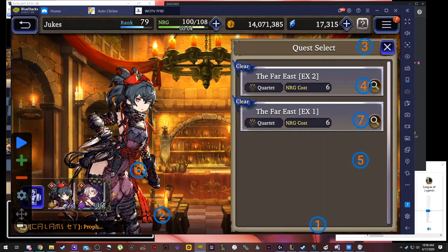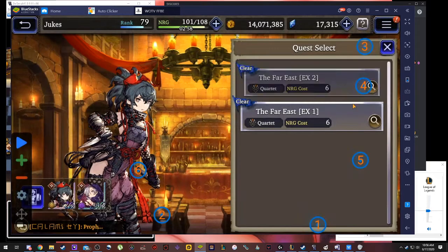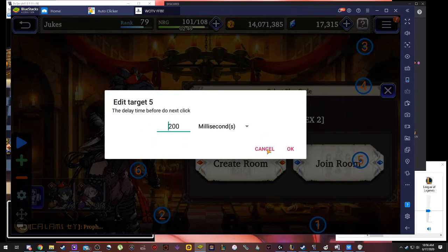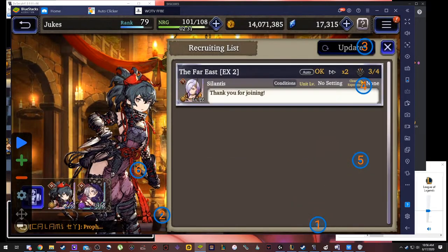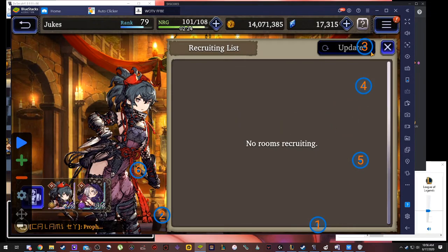That's optional and you want to have that set to 600 milliseconds. The fifth target is gonna click on the join room — 200 milliseconds is fine for this one. And then the sixth button will also click the room to enter. In the event that the room is full, the rotation handles it — you don't need a button for okay, it's unnecessary. It'll just click off of it.